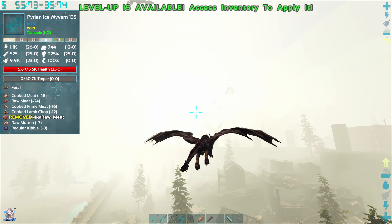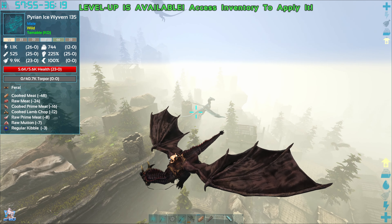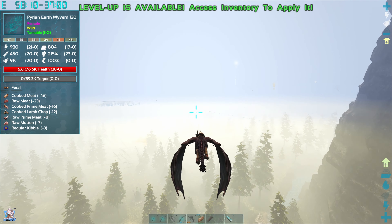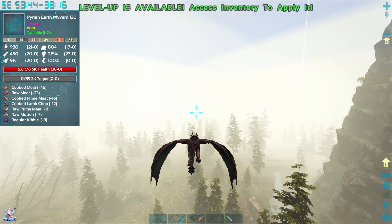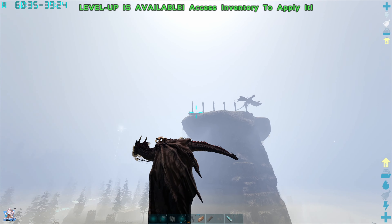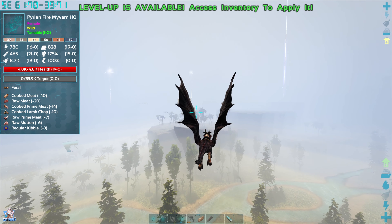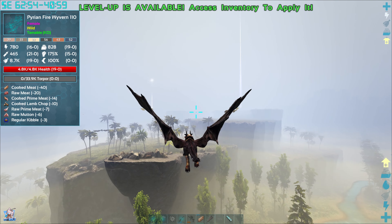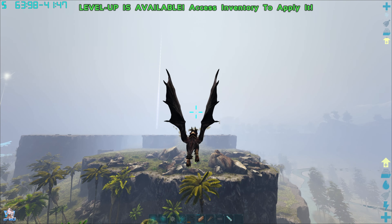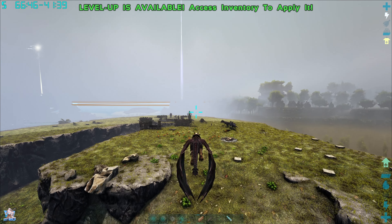Pyrian fire wyvern — yeah, there's the ice wyvern at 135. There's a bunch of them over here, they're very common. That's why I thought they would be a good team. We'll get a breeding pair — we just gotta be careful with our wyvern. Just don't let it die.